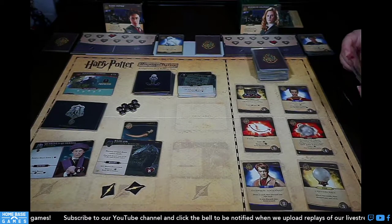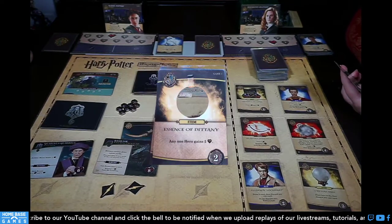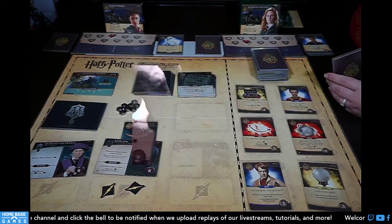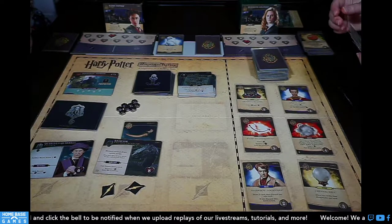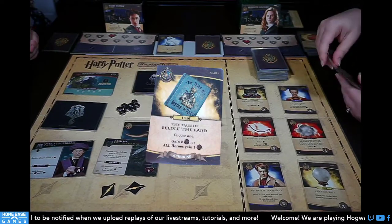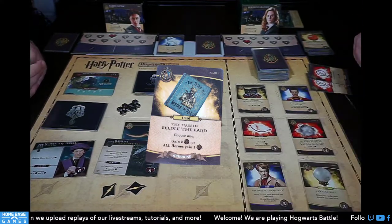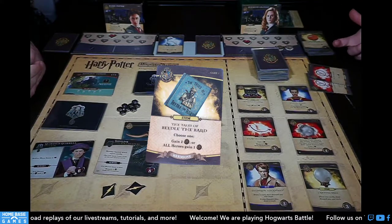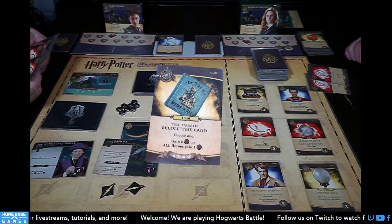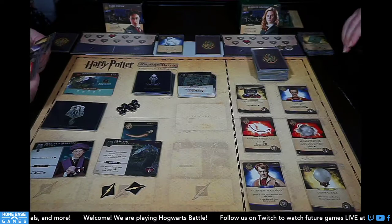I have Hedwig and I'll just heal two since we're both pretty damaged. Draw new hand and pass the turn. Dark arts card: Educational Decree — for each card with value four or more in hand, active hero loses one. I have no cards with value four or more, so it does nothing. Then I take damage from Professor Quirrell.